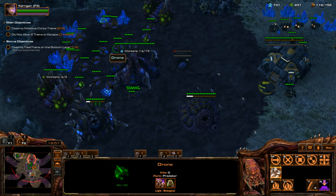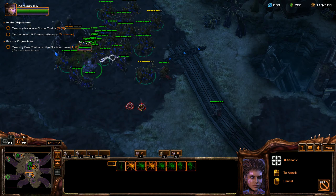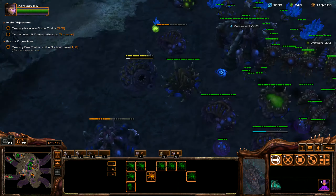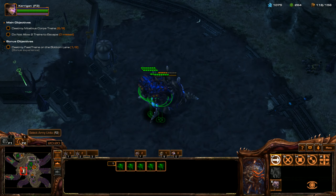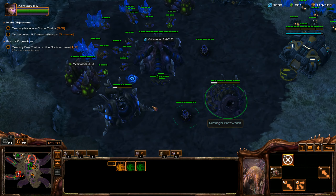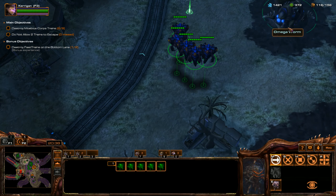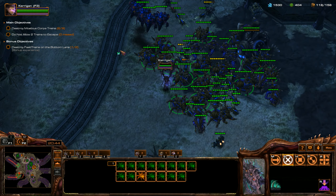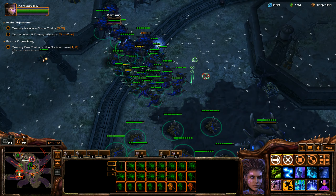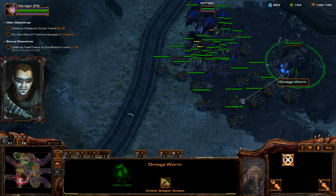We're going to throw down a couple of Spore Crawlers for detection, just in case we don't have Overseers. I'm going to get Pneumatized Carapace to increase the movement speed of our Overlords. We're going to prepare all of these Lurkers and get them all burrowed. Everything will get cleared out real quick. We're going to save our Mobilization Wave because I think these Lurkers are going to be able to do the work for us.